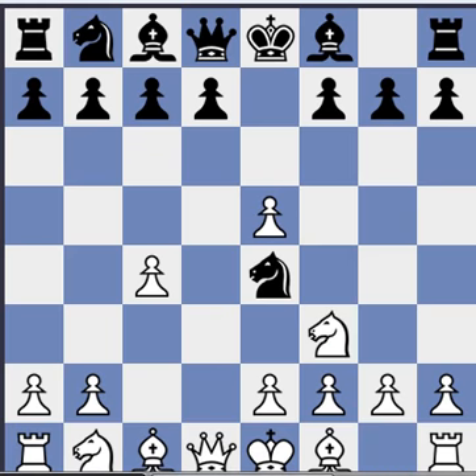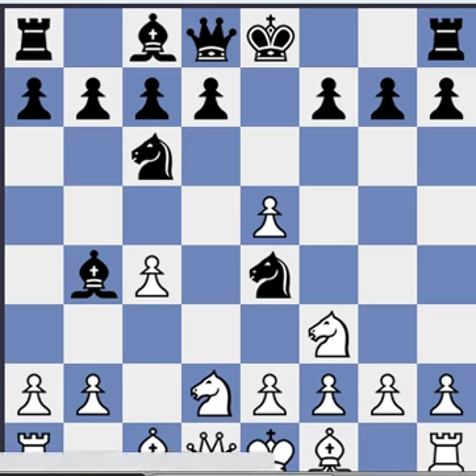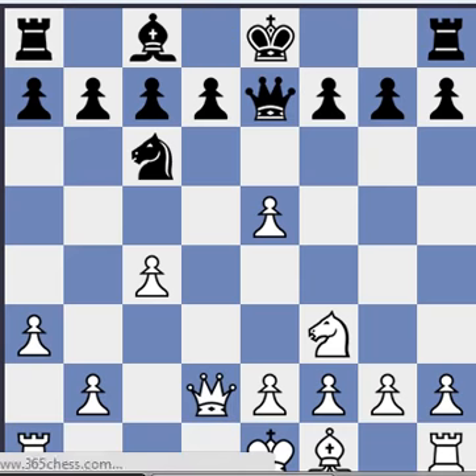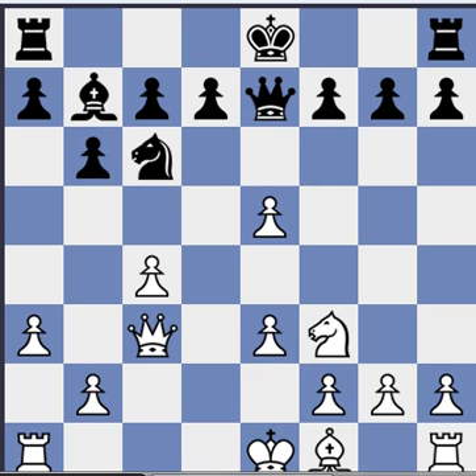Here black can play bishop b4 or knight c6. Let's look at bishop b4 — white can play knight d2, and now knight c6. Here white plays a3, bishop takes on d2, and knight takes on d2. So this is quite drawish actually, it's not a very interesting position: b6, e3, bishop b7. I don't see why anyone would have to study this very much.